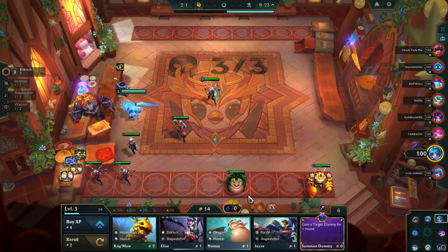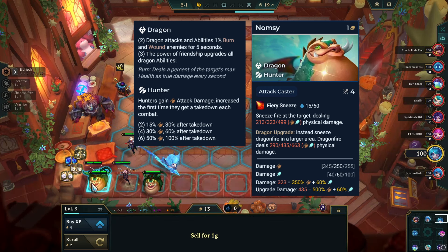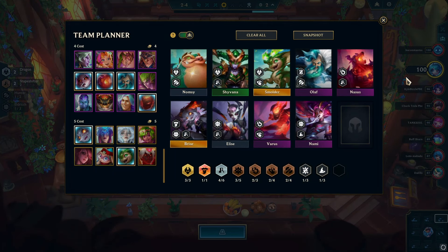But in this game, I did something different. The random one cost unit for me was Nomsie, a dragon and hunter. By pairing it with other dragon units, I could activate other traits like hunter and shapeshifter. I planned on playing this final board with shapeshifter being the primary tank.